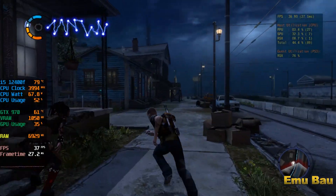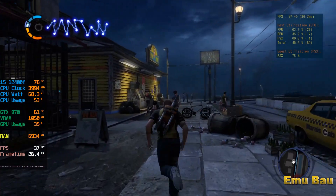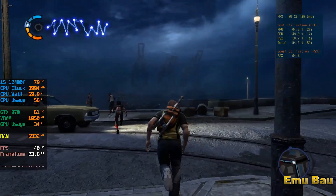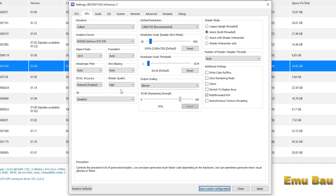Hello, welcome back. This time I will test RPCS3 to run Infamous 2. RPCS3 version 0.0.28 has got quite significant performance improvements for several games. For Infamous 2 settings, you can see and apply them on your laptop or PC. I use 720p resolution so that the resulting FPS is maximized.